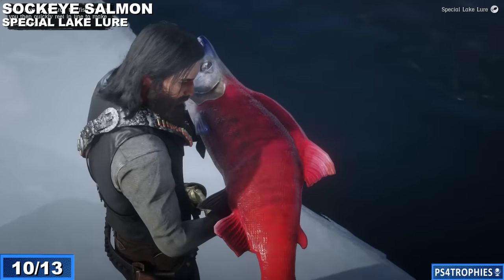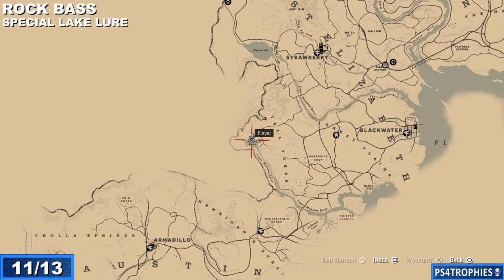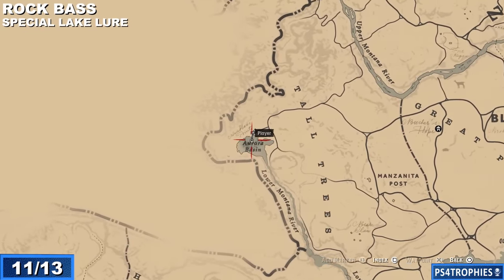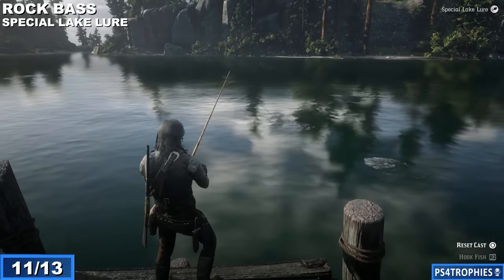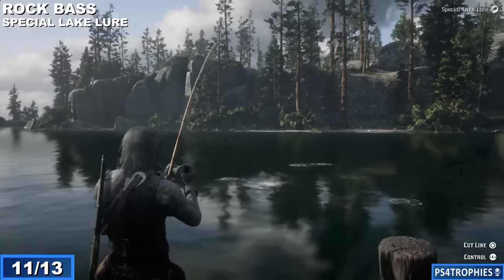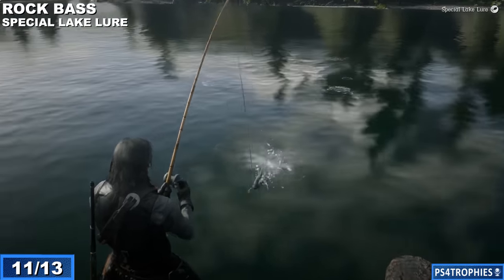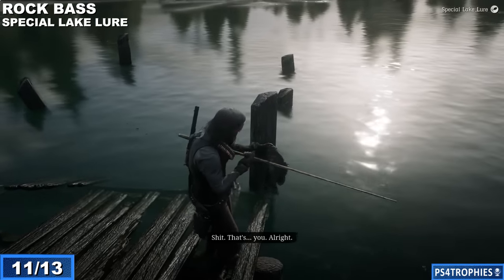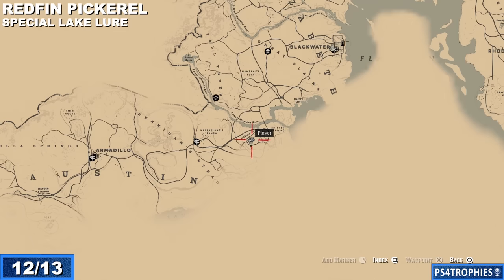Very colorful! Now we've got three more fish on the southern end, fairly close to where you'll go in the epilogue. You'll get the rock bass in this lake and basin — you don't need to have reached the epilogue to come to this lake, but you will travel here more during the epilogue. The special lake lure is required for the rock bass. Just get to the end of the dock and cast straight out — it doesn't have to be too far.